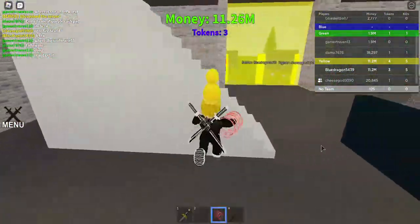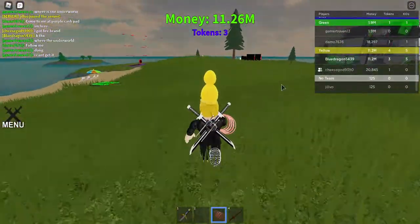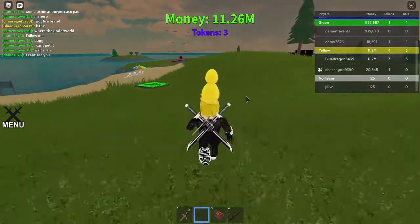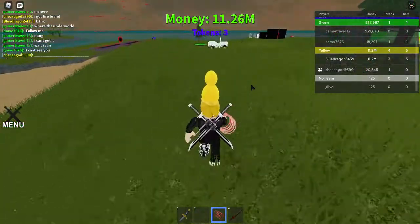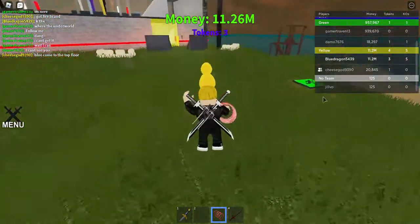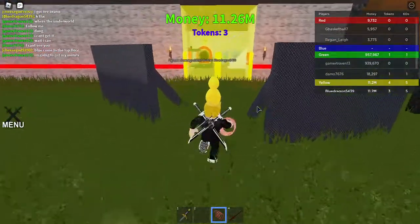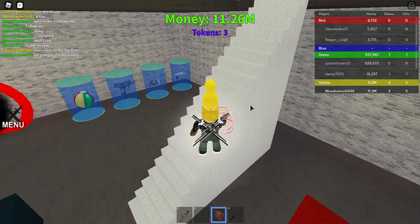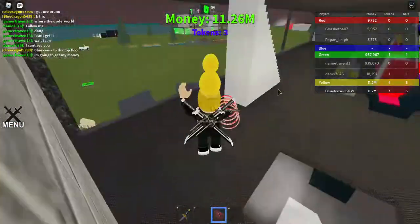What we're going to do is wait for Jillvo — apparently that's their name — to claim red base. Then I'm just going to target blue base and we'll just be defeating them a lot, so that will be fun.